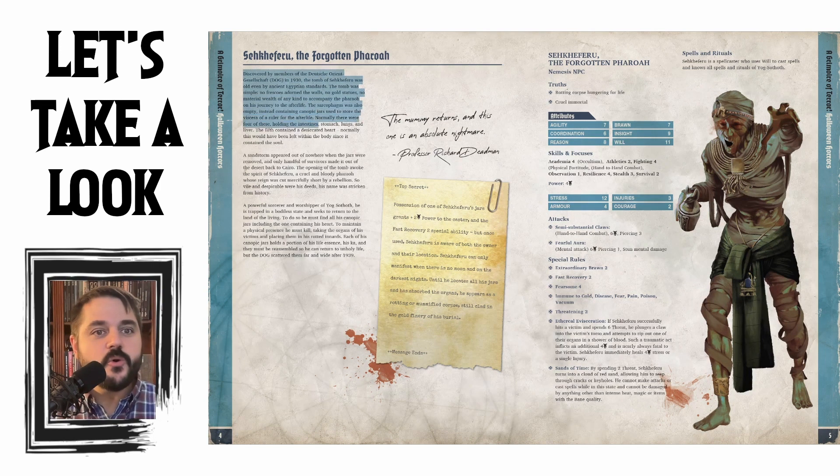Discovered by members of the Deutsch-Orient Gesellschaft in 1930, the tomb of Sekeferu was old even by ancient Egyptian standards. The tomb was simple — no frescoes adorned the walls, no gold statues, no material wealth of any kind to accompany the pharaoh on his journey to the afterlife. The sarcophagus was also empty, instead containing canopic jars used to store the viscera of the ruler. Normally there were four of these, holding the intestines, the stomach, the lungs, and the liver. The fifth contained a desiccated heart — normally this would have been left within the body since it contained the soul — so having it removed, you could tell there are some mythos elements happening.